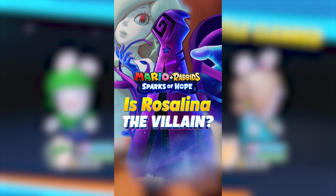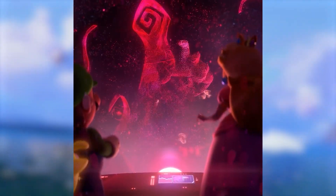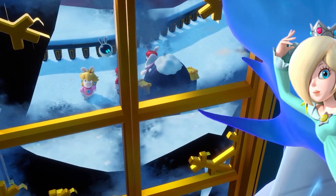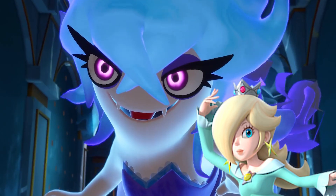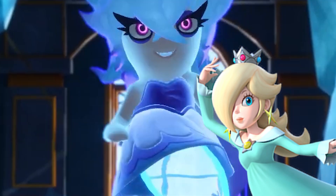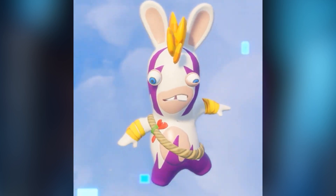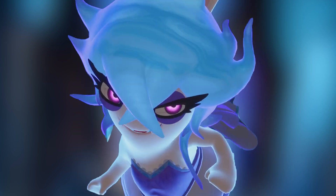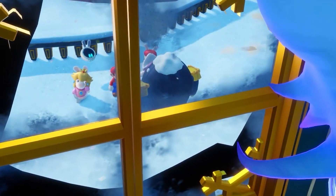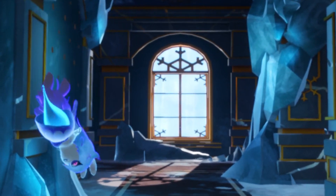Buckle up, it's conspiracy time. By now you may have seen our video discussing the idea that Cursa is a corrupted Rosalina. So wouldn't it make sense that if Cursa created a ghost to enlist in villainous activities, it would in some way resemble its creator? I think this ghost Rabbid shares a striking similarity to Rosalina. In a prior video I theorized that somehow human Rosalina has fused with whoever the mysterious Rabbid Edge's counterpart is — and you know who else this ghost looks like? That's right, Edge! Just look at those lashes — so pointy. But let me know in the comments if you think I'm onto something, or if it's just going to end up being a random ghost named, I don't know, Janus.